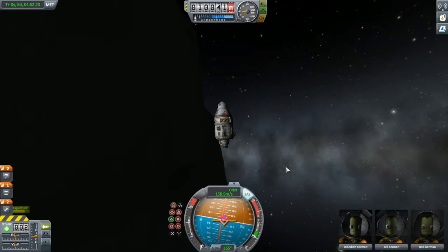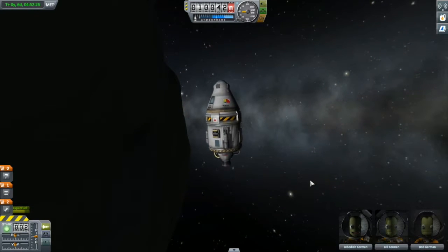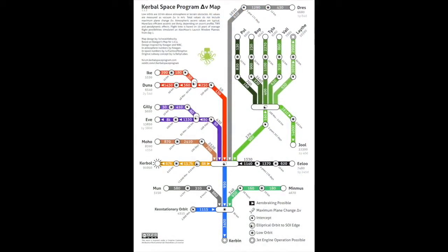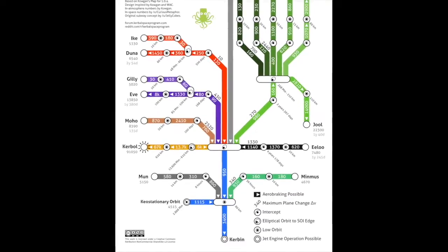In this let's do the math, we'll look at establishing a Delta V budget for the missions that you just saw, and then we'll look at the rocket equation once again to work out the total Delta V available in the Kerbal X. To work out our budget, we'll use this Delta V map which is available on the KSP wiki.